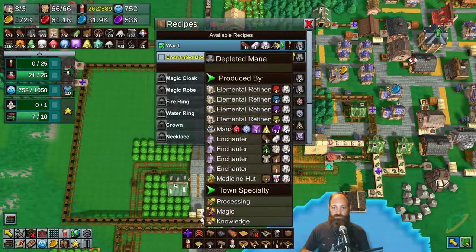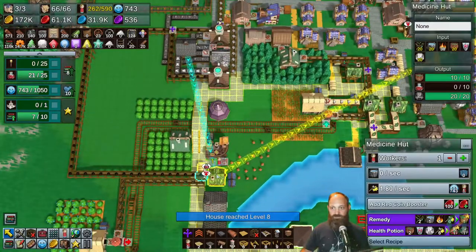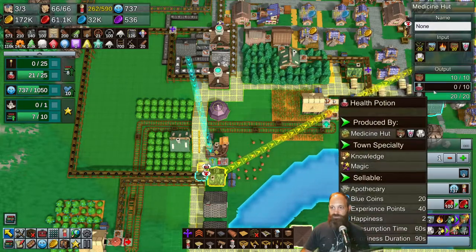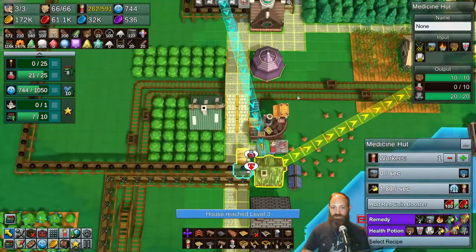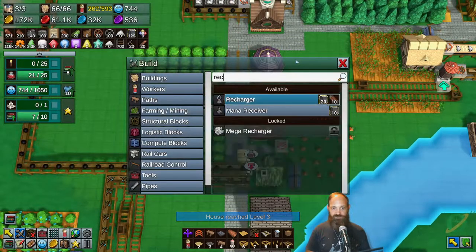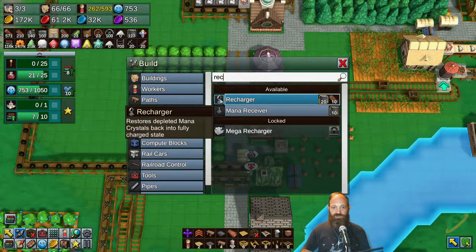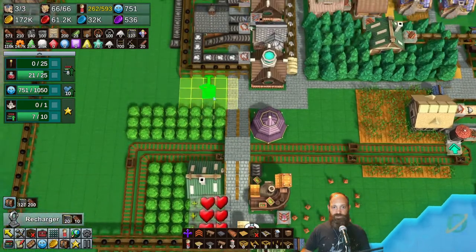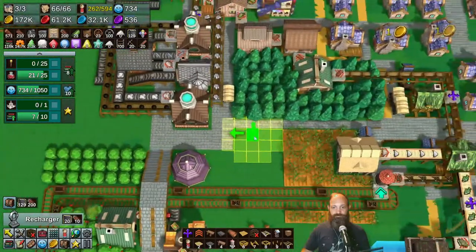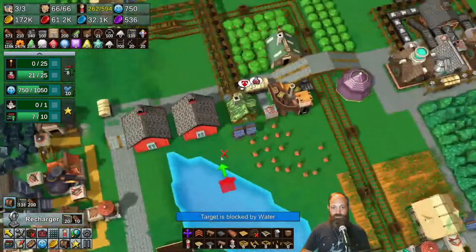Depleted mana - oh yeah, we need to figure that one out. We were using mana over here. Is this producing depleted mana? It is. And we're actually maxed out on depleted mana. Now what do we do with depleted mana? It's some kind of recharger, isn't it? A recharger - restores depleted mana crystals back into a fully charged state.